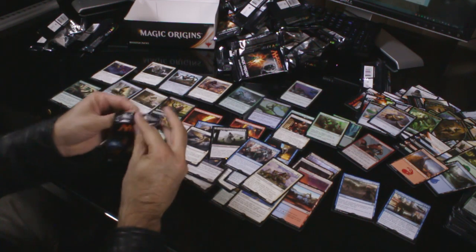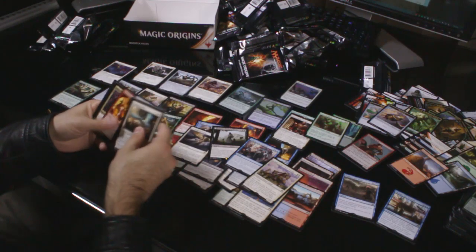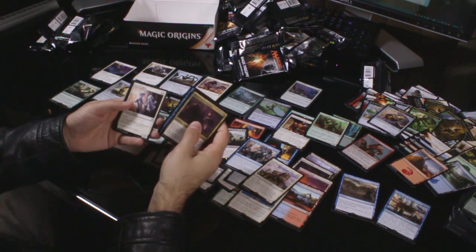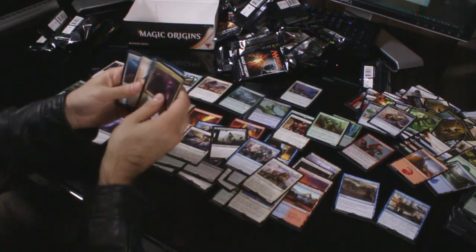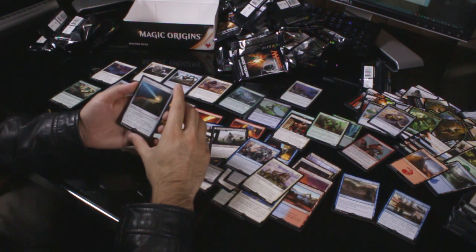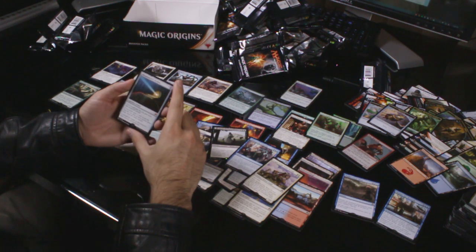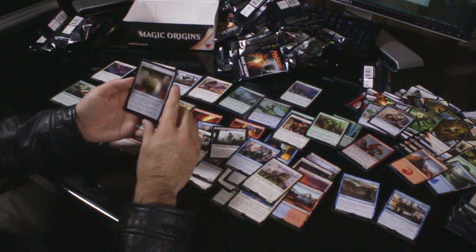Last pack — let's see how we go. Uncommons: Blood-Cursed Knight, Tower Geist and Blessed Spirits — look at that creepy artwork! Another mythic: Alhammarret's Archive — five colourless artifact. If you would gain life, you gain twice that much life instead. If you would draw a card except the first one you draw at each of your draw steps, draw two cards instead. Interesting! And we've got a foil uncommon Sigil of Valor.